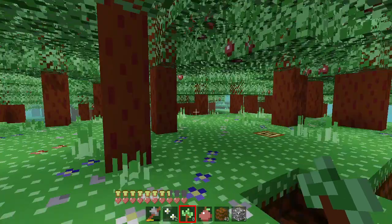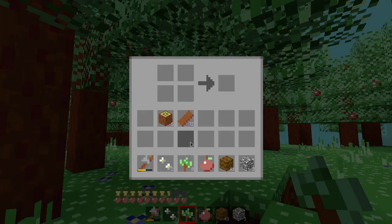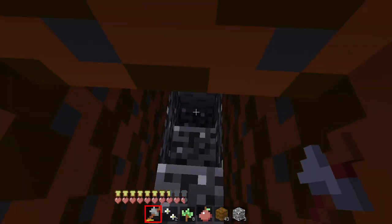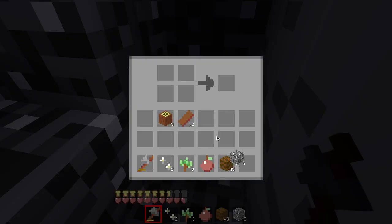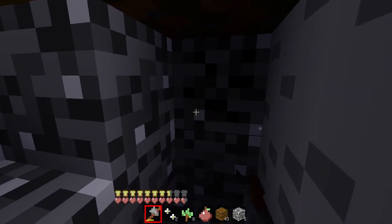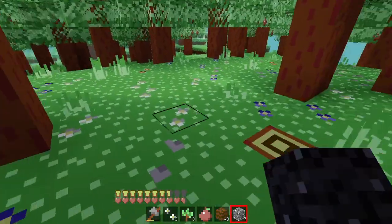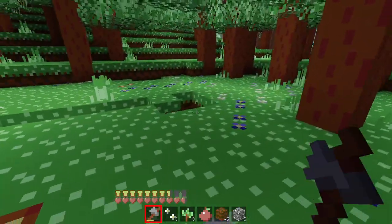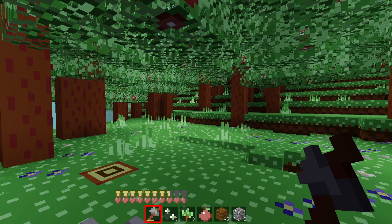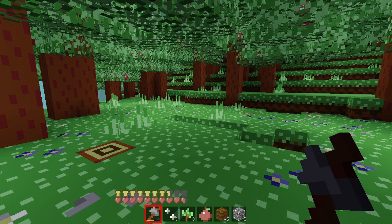I guess I'll just have to leave this episode here and hopefully next episode will have the crafting recipes sorted so I can actually play the game. Right now I can't really do much. Gravel - I can't do anything with gravel, don't even get flint. That's disappointing, it's just a useless ugly block. I guess you can make pathways with it, but still. Yeah, I'll just have to end it here if I'm not able to progress any further, so we'll continue in part two of my Minitest Let's Play.